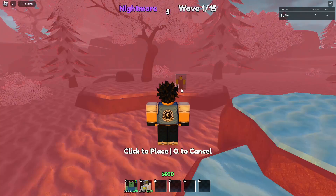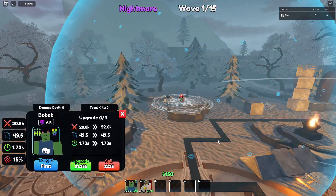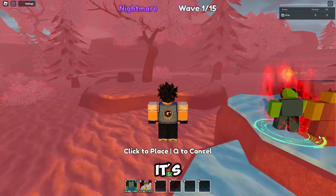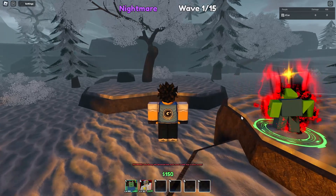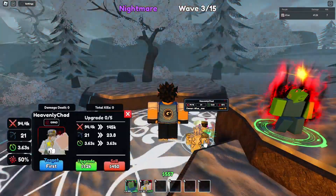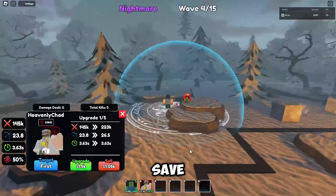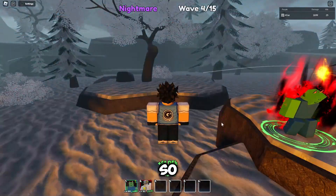Here we are, we're loaded in and we're going to place our Bowback to start. I actually don't know this map. I don't know if that's the right way — okay, whatever, it's fine. I don't know if it's this far out or this far out. If I place him here he would not hit, so you'd have to upgrade him a little bit.